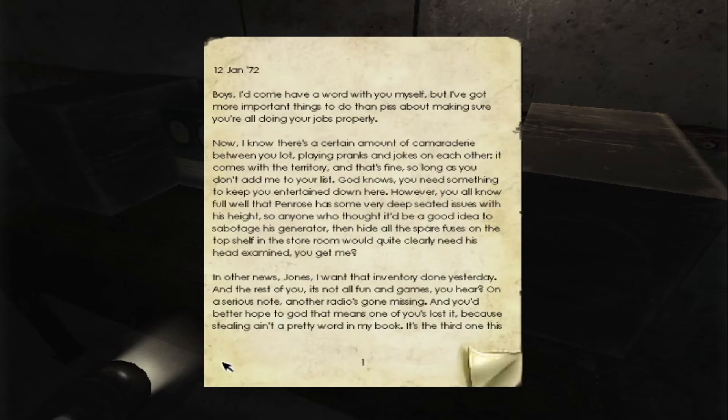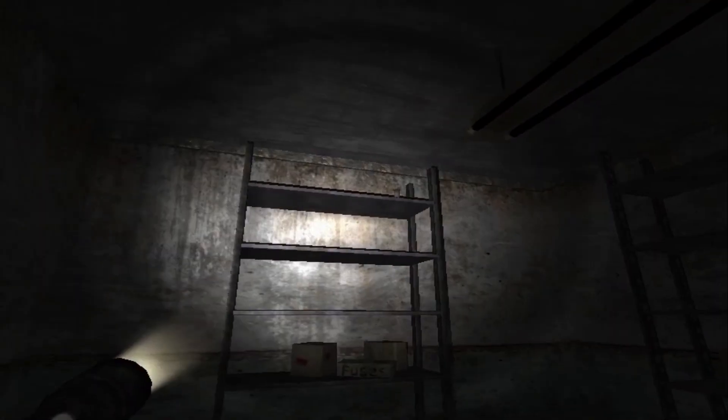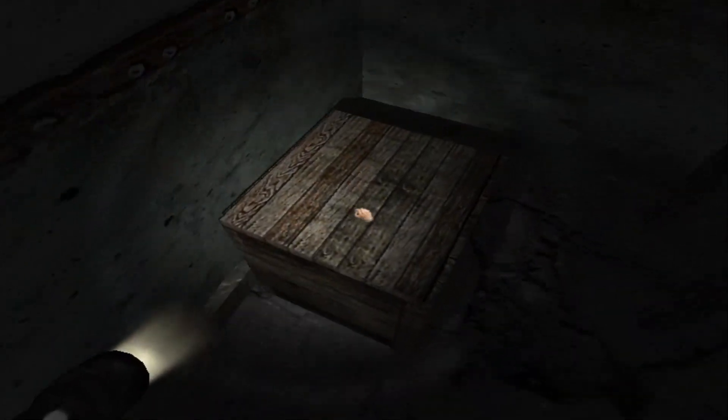So we got a clue here — hide all the spare fuses on the top shelf in the storeroom. So spare fuses are in the storeroom on the top shelf. This is not it — maybe it's this? I see something up there. There's a fuse. How to reach it? Yes, I found it!